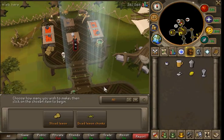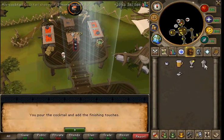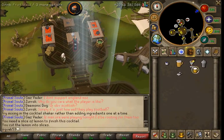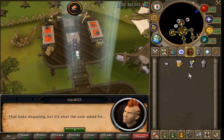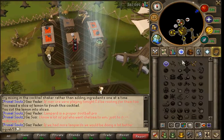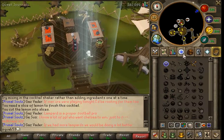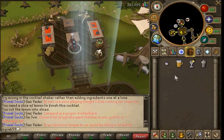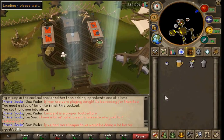Next, use the lemons. Make a fruit blast. You cannot buy one of these fruit blasts off the Grand Exchange — you must make it yourself or else this won't work. And you will have a fruit blast.